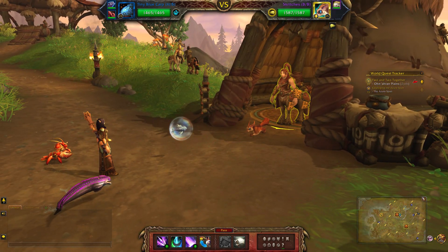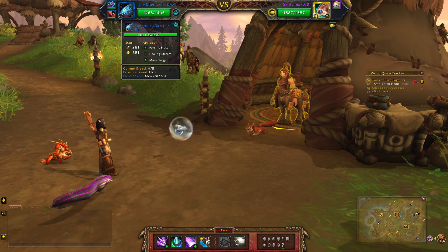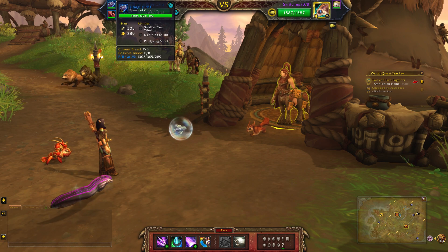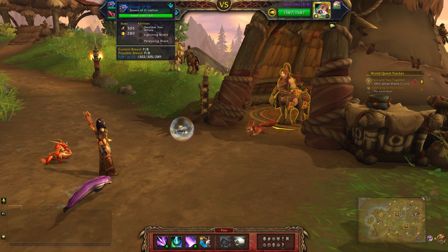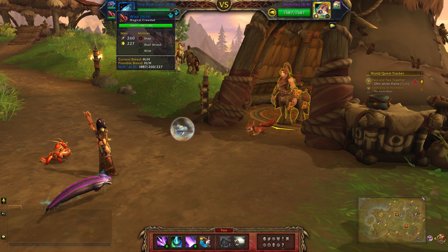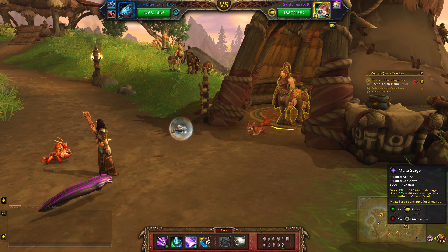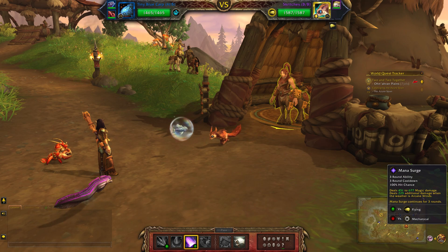This is my aquatic team using the Tiny Blue Carp with the abilities Psychic Blast, Healing Stream, and Mana Surge. Second slot is the Spawn of Gg'nathus with Swallow You Whole, Lightning Shield, and Paralyzing Shock. And finally, I just threw in an extra aquatic — one I never get to use — the Magical Crawdad, which took so long to farm. So choose whatever pet you like as your third. Starting with Mana Surge.